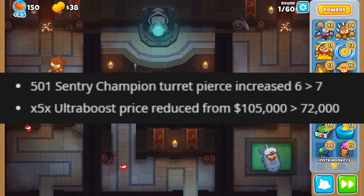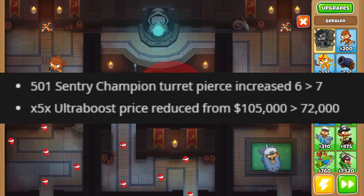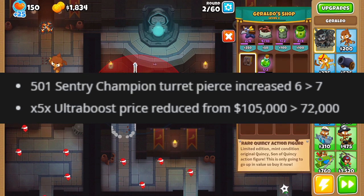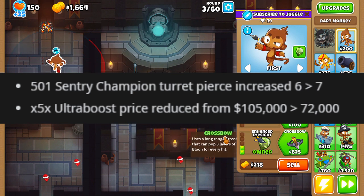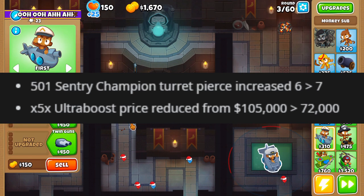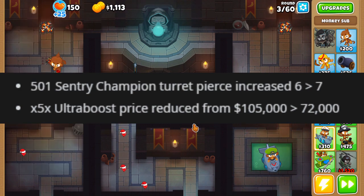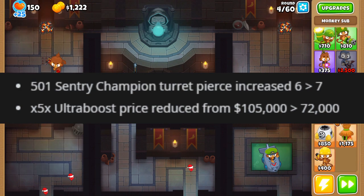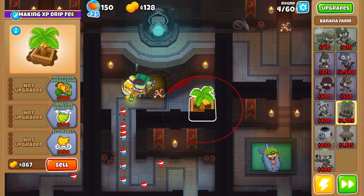The Engineer's 5-0-2 cross path - Central Champion with the bottom cross path - is getting a pierce increase from 6 to 7 to try and make it more viable, but I still think everyone's going to do 5-2-0. The Ultra-Juggernaut price cut is insane for boss runs - it went from 105,000 to 72,000, a 33,000 price cut. That's the biggest single price drop this update. So happy to see the Engineer get those buffs.